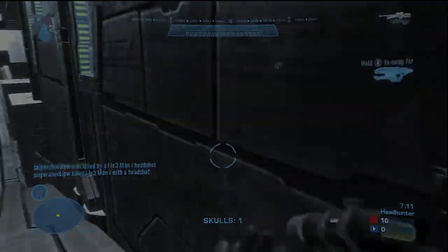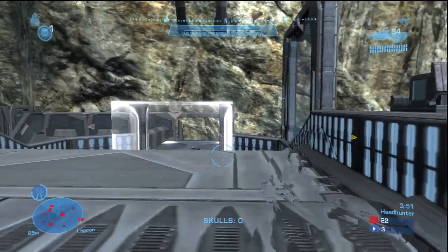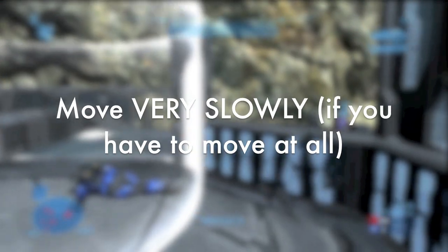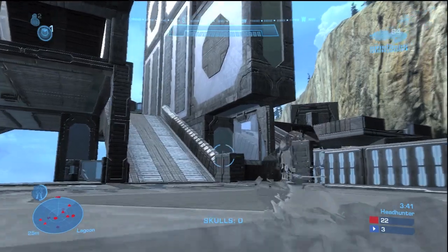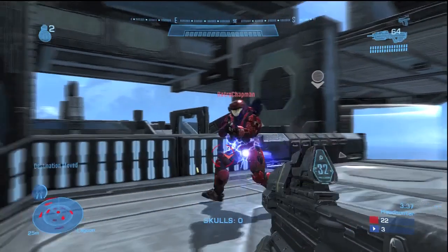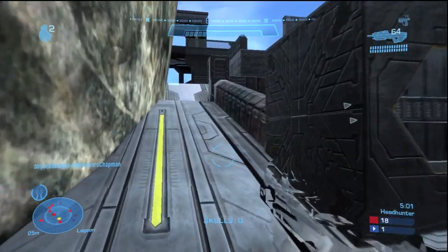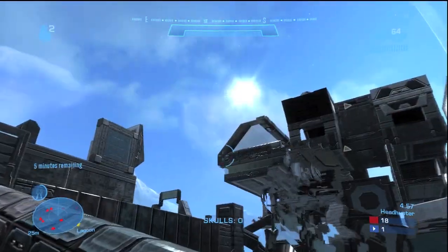Now we're going to the next gameplay clip where I get an awesome stealth sticky. First, I'd like to point out that if you need to move, like I am right now, move very slowly so you stay as invisible as possible. The next tip is: if you're going for a sticky kill, be very careful — if you throw it and miss, the enemy is going to notice you're there.